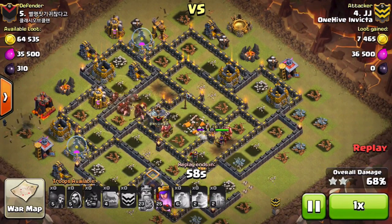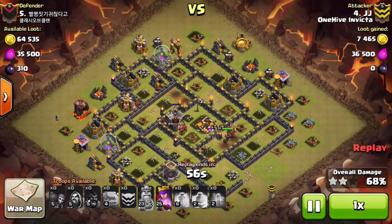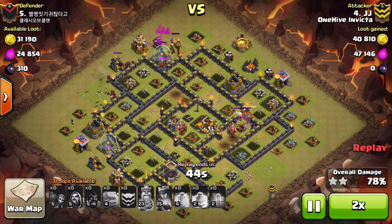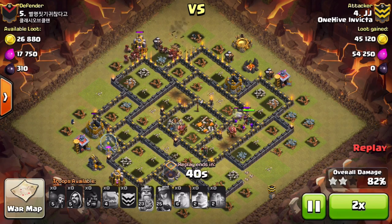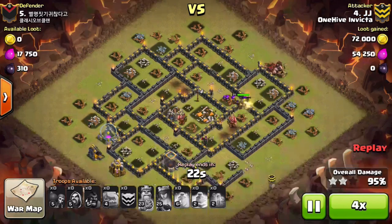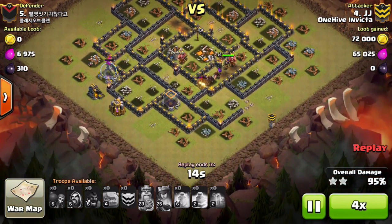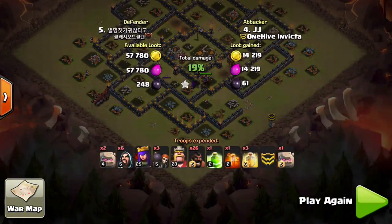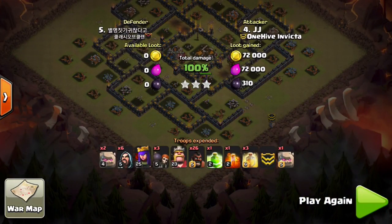He just overwhelmed those sides. As you can see how quickly everything happens — all the defenses are down and it is just cleanup. He still has his queen's ability. Plenty of hogs left. Wizards on that side cleaning it up. Queen working on some walls, but that's expected because she has nowhere else to go. Boom goes the dynamite buddy. Great job JJ, keep it up.